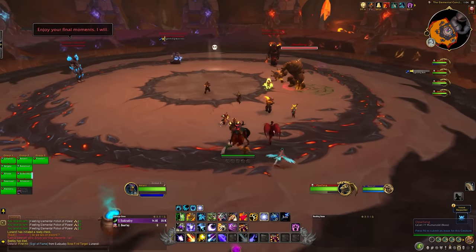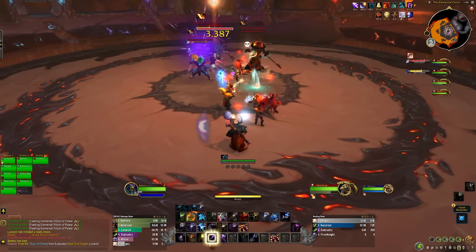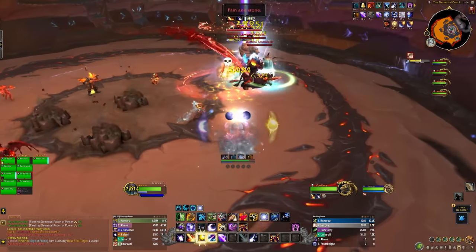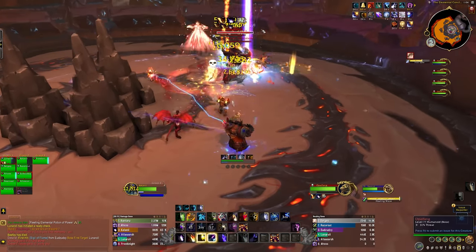Hey folks, this is Kalani. Welcome back to the Vault of the Incarnate's Raid Guide for Normal and Heroic. In this video, we'll be taking down the Primal Council. You'll face off against all four bosses at the same time, and they all use their abilities together. Opalfang and Ember Firepath need to be tanked, while Dathia and Kadros mostly cast spells.